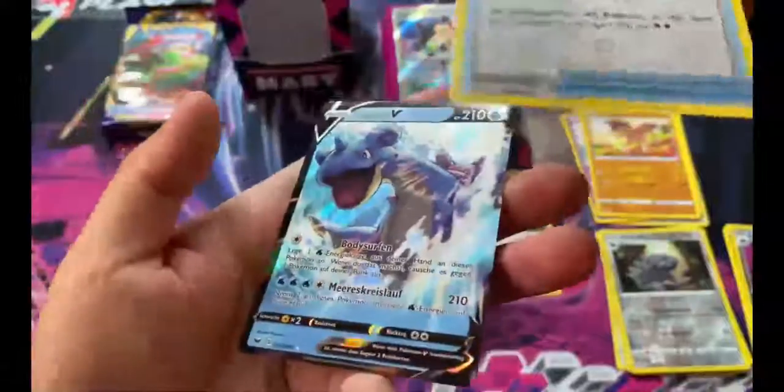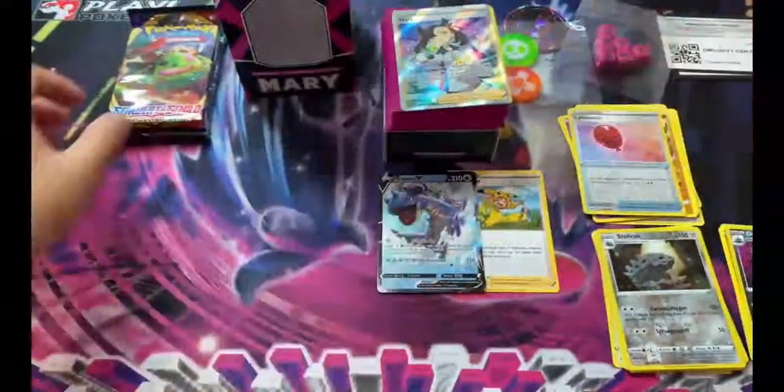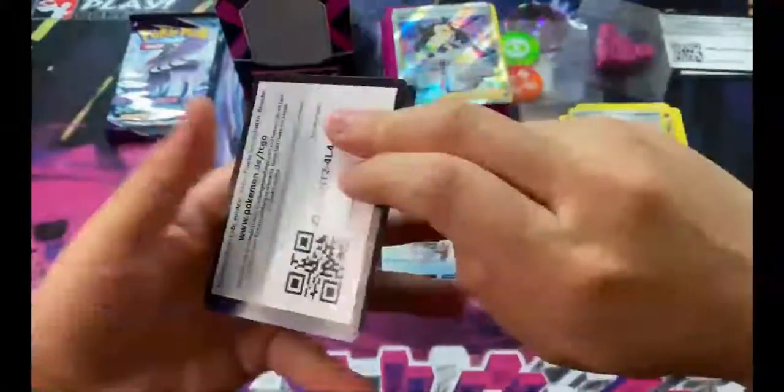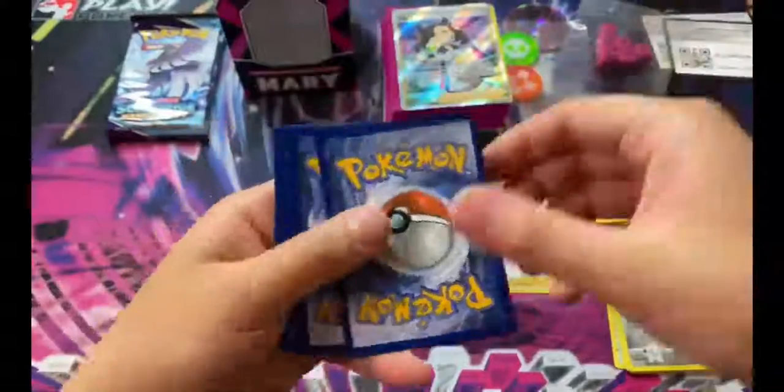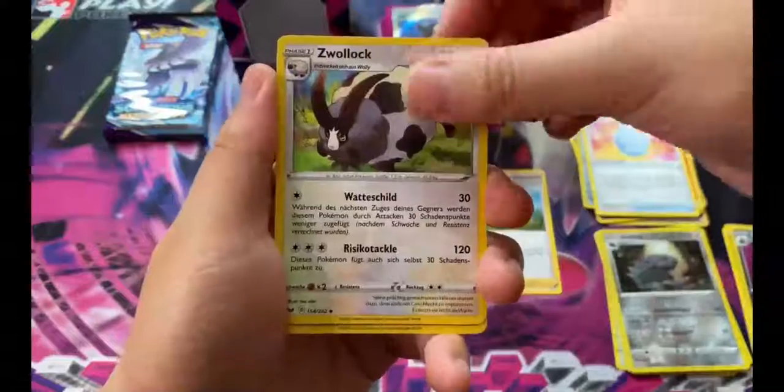Oh my gosh, a Lugia Voltage! Was that a Lugia Voltage pack? We actually got one hit! We got a Snorlax Sword and Shield pack. Okay, that was actually great - we got a Lugia Voltage Pokemon card. That's amazing. I mean I'd rather take a V than nothing.